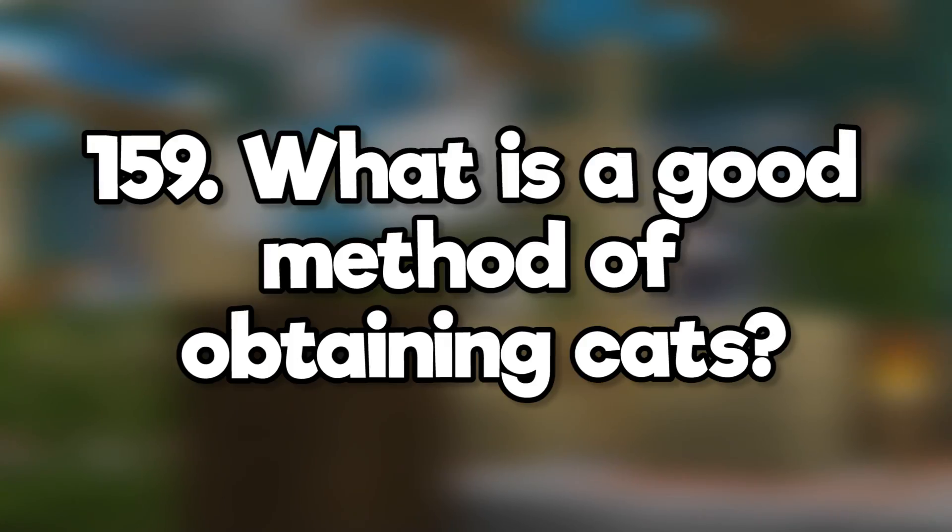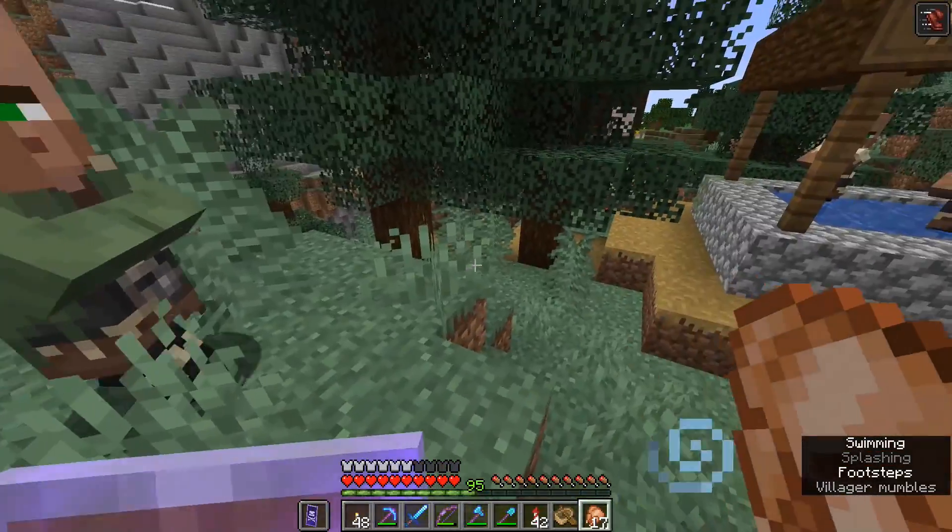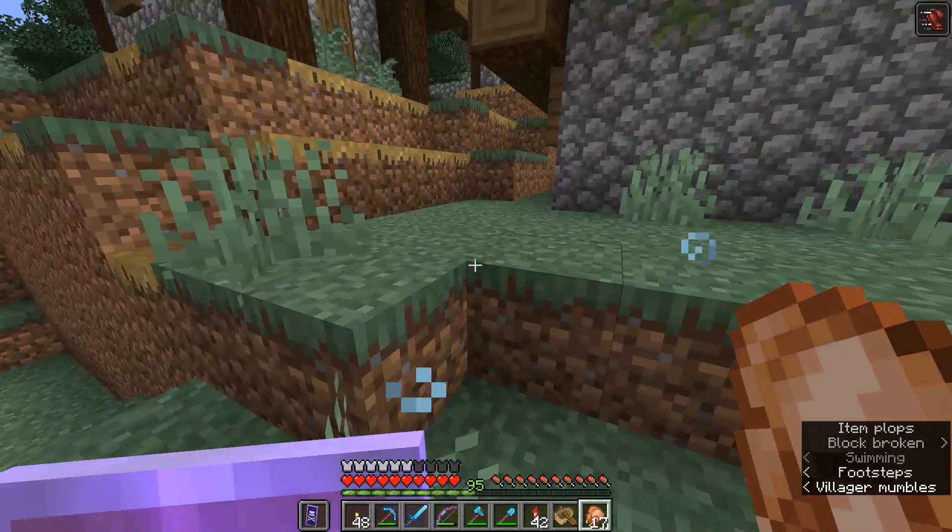What is a good method of obtaining cats? Bring some fish to a village and wait. Also, turn on subtitles so you can see the meowing even if you can't hear it.